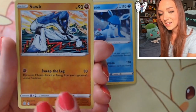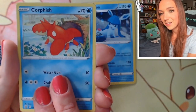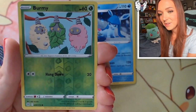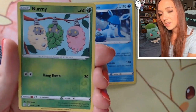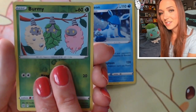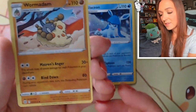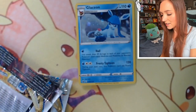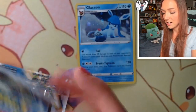Sawk, with that super cool interesting art style. Corphish looking very stunned and confused. We've got a Reverse Holo Burmy, so no character rare in this pack - they just look like they're having a cheeky conversation. And a Wormadam regular rare out of the first pack, so nothing too exciting. So far Glaceon not off to a great start.